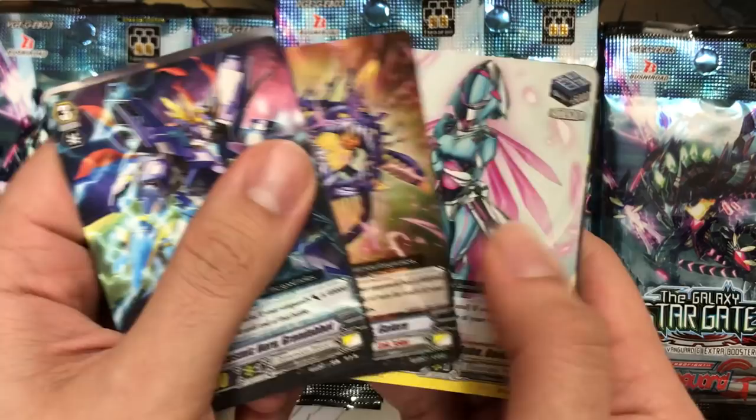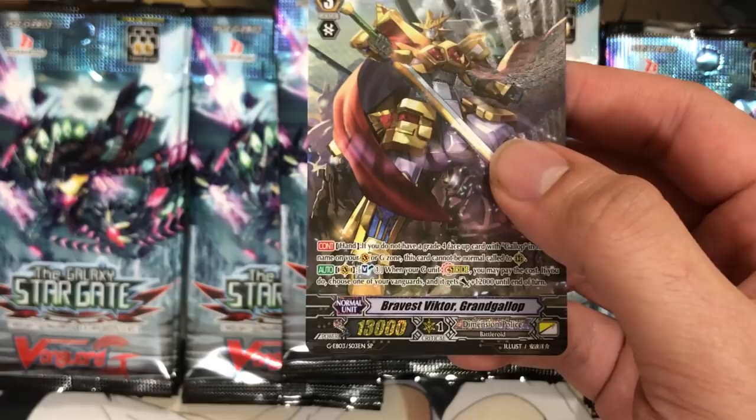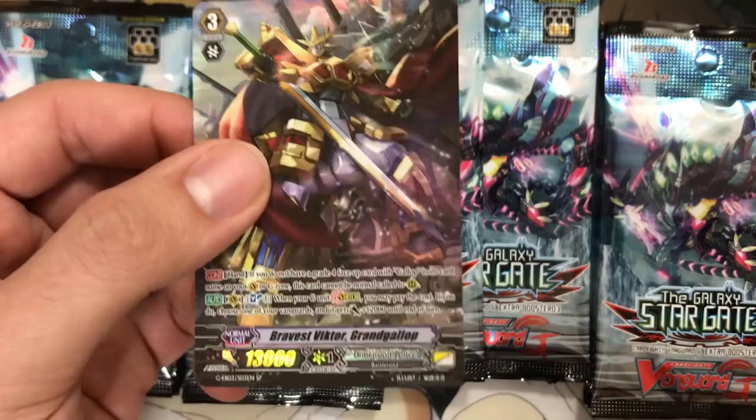We have Racer Deleter Baird, and oh — we have an SP! Awesome! Bravis Victor Grand Gallop. Now that is cool. It is a 13k original power. I don't think it can be called to rear guard — if you do not have a grade four face-up with Grand Gallop and its card name on your Vanguard or G-Zone, this card cannot be normal called to rear guard. So it has that restriction, but a 13k base for Vanguard is always nice, just for protection from single 11k attacks. And we even got an SP — beautiful, great display of the art.